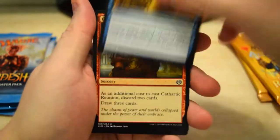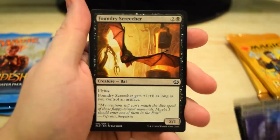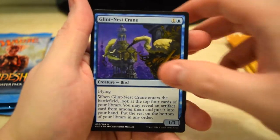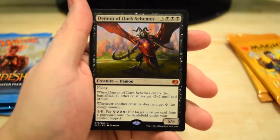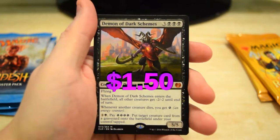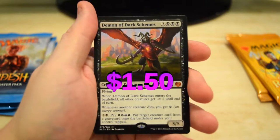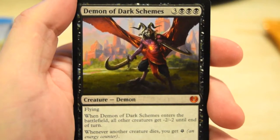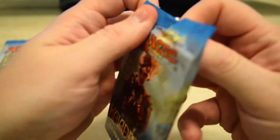Here we've got Charger, Crane, Conduit, and at the end we've got Demon of Dark Schemes — another mythic! Two in a row, guys, that is pretty cool. Let me get a better shot of this guy. On to the next one — can we go three for three and get the turkey on mythics?